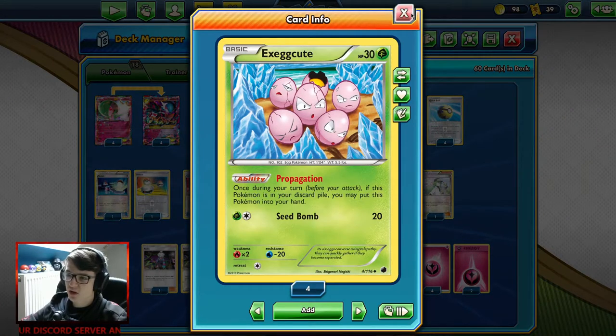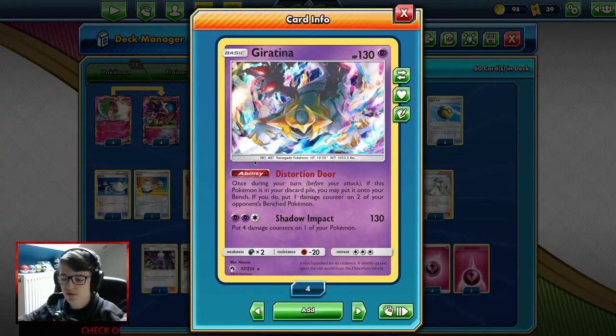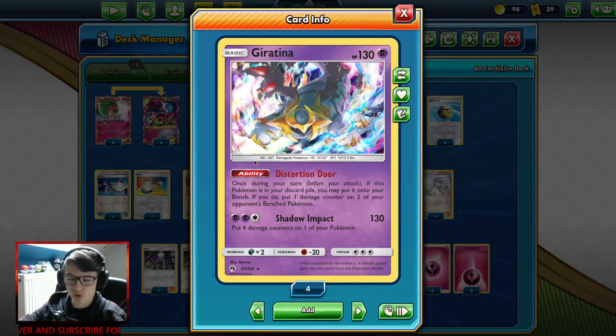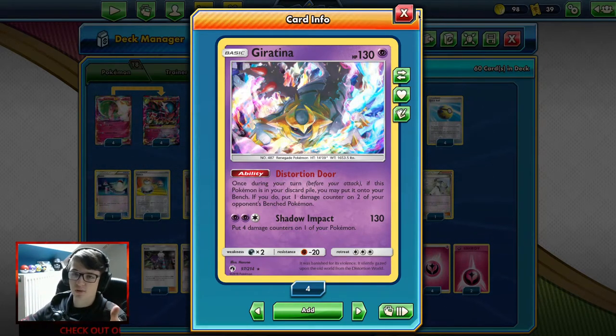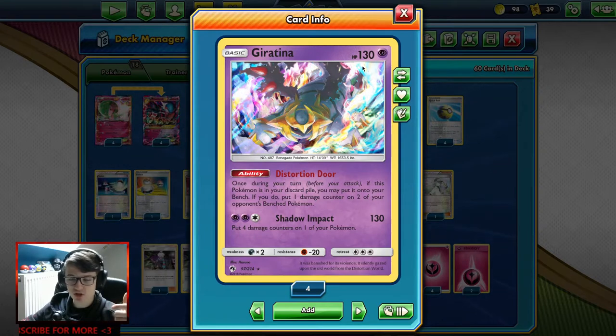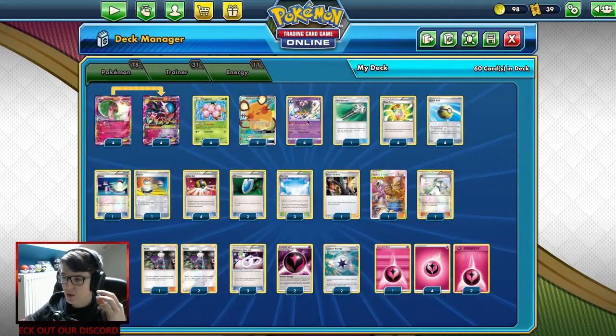Pokémon like Excadrill can just come back into your hand all the time, no matter how many times you've done it. Even though it says once during your turn, whenever they go into the discard pile they are considered out of play, so their ability reactivates. And then we have Giratina — if it's in the discard pile, you can activate its ability, put it on the bench, and place one damage counter on up to two of your opponent's benched Pokémon. This helps you get damage back for even more damage next turn with Mega Gardevoir EX, and you can later one-shot opponents. It's a perfect combination.